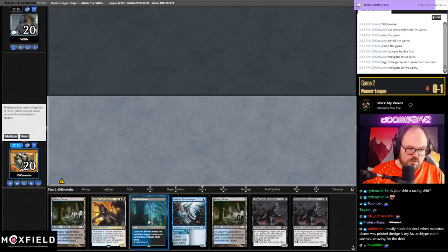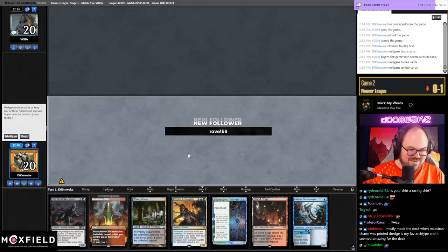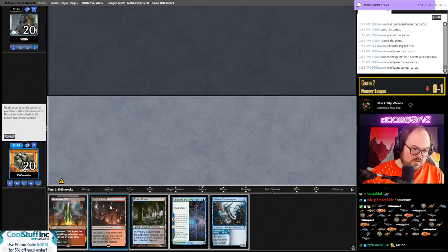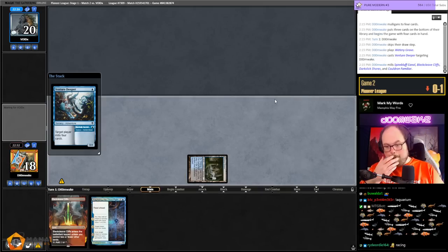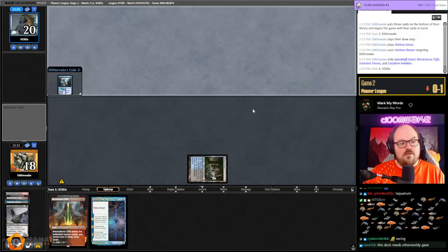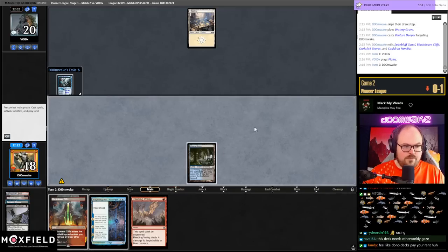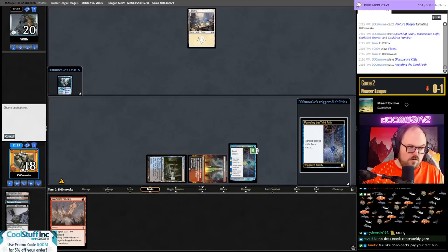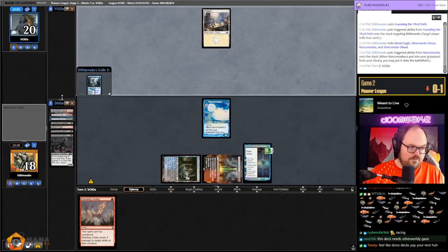Play first. Secret Keeper, Haunted Dead, bunch of lands — no, that's not gonna cut it either, we need at least two lands. These hands are so bad. I guess I'll keep this and put back three cards. Three lands and a Cauldron Familiar — this is the ultimate gamble deck, you really need to hit very well on your mills. It's possible we need more enablers.